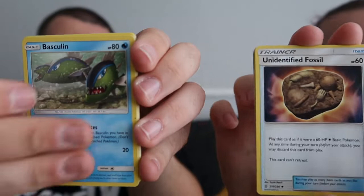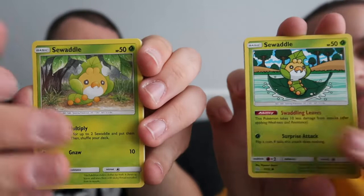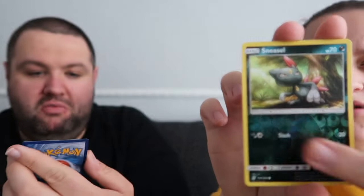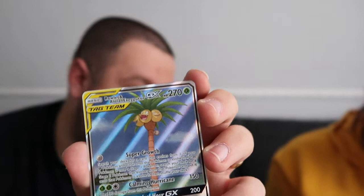Fossil cards - Tornadus! Oh, Sewaddle! Grubbin, Wingull, Slakoth, Salazzle, Rowlet, and an Alolan Exeggutor GX - Full Art! Full Art! We were due a good one - we went through a few packs until we got this. There it is! That's so tiny but look at that. Oh, there we go - how far can we zoom in on that? Gets a bit blurry.